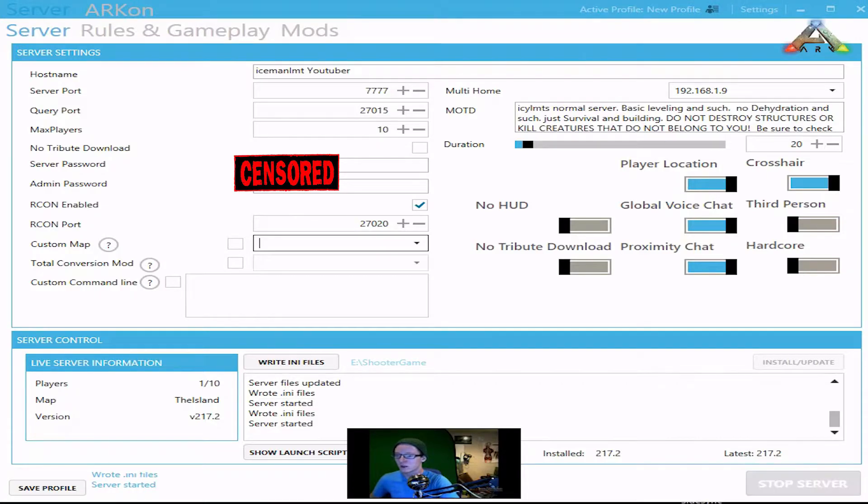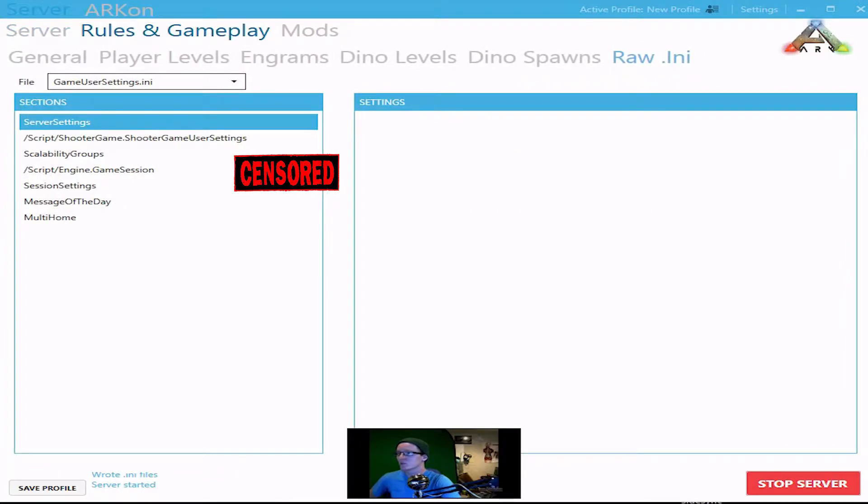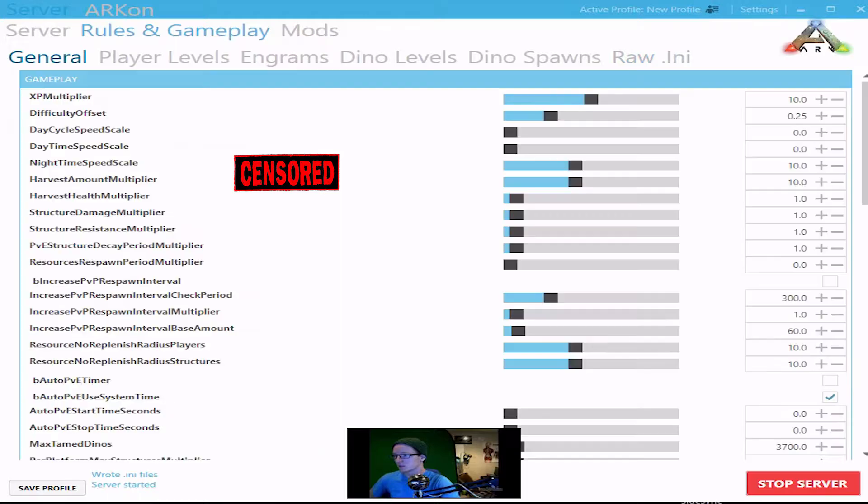Down here it makes updating the server and checking the live server information super easy and streamlined. As you can see, my server is actually up and running. I have one person in the server, which is myself. The map is called The Island — the original map — and it shows the version of the server. All you have to do to update everything is click install update, and it installs so much faster. This thing downloads the update and installs it much faster than the old version. Running off Google Fiber, this cuts the update time to about a fifteenth of what it used to be.